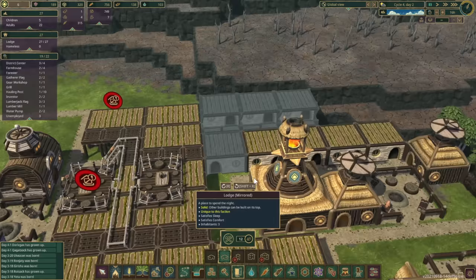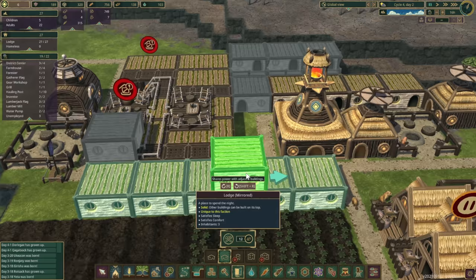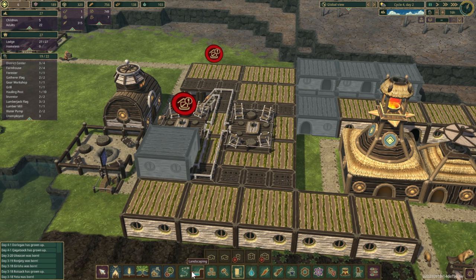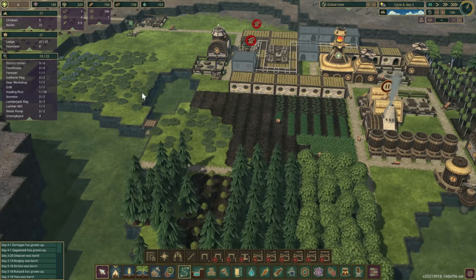Let's throw a double lodge there, a regular house here to give access, and more lodges stacked up here. Then let's just get a path marked out. That should get the housing stuff fixed.